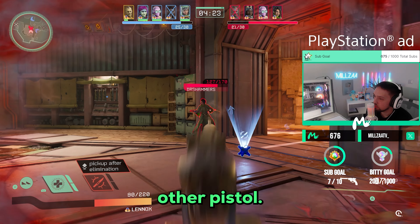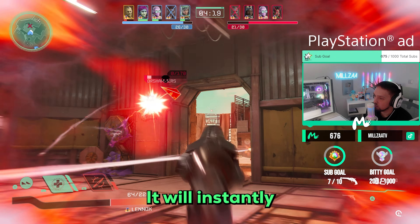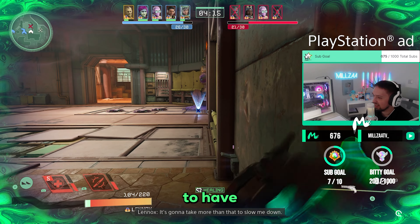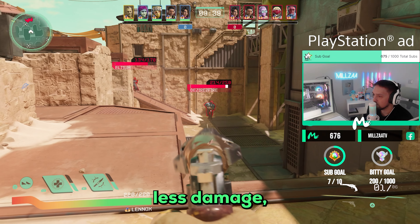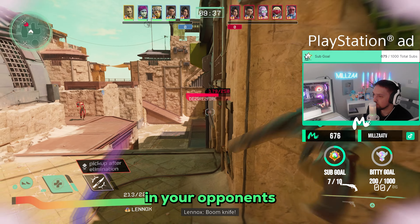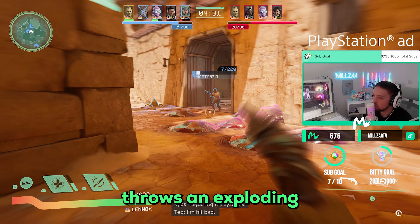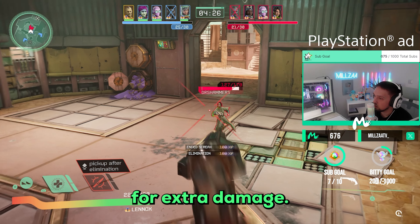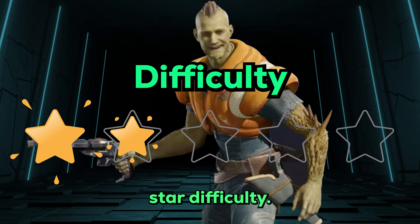By swapping quickly to your other pistol when your equipped one reaches zero bullets, it instantly refills the empty pistol with a full mag, essentially giving you unlimited ammo. The second pistol does much less damage but is still better than reloading in your opponent's face. His R1 throws an exploding knife on impact which does good damage but isn't the easiest to land. I'll give Lennox a 4 star strength with a 3 star difficulty.